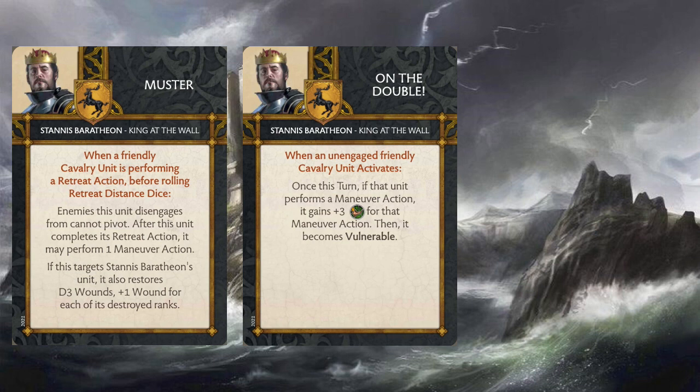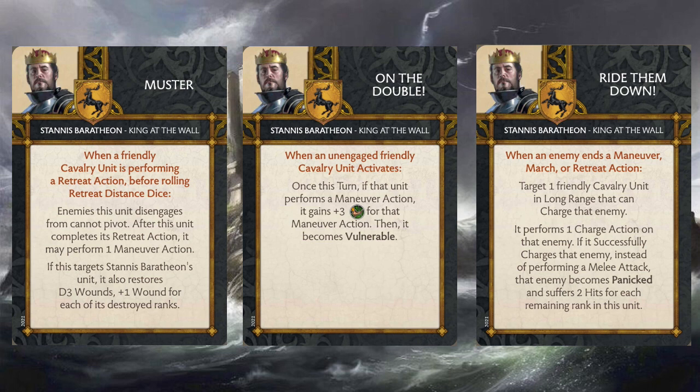The final card Stannis brings to the Baratheon deck is a recycled card from the Mounted Blackfish — that's Ride Them Down. This triggers when an enemy ends a maneuver, march, or retreat action. You target one friendly cavalry unit in long range that can charge that enemy. It performs one charge action on that enemy, and if it successfully charges, instead of performing a melee attack, the enemy becomes panicked and suffers plus two hits for each remaining rank in this unit.